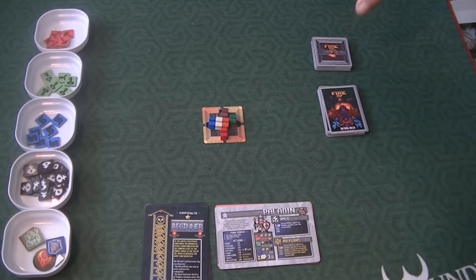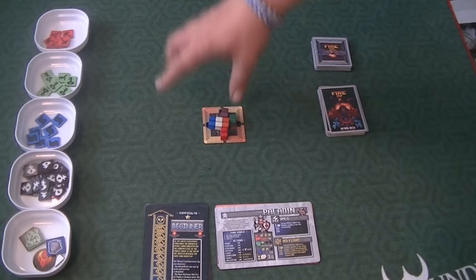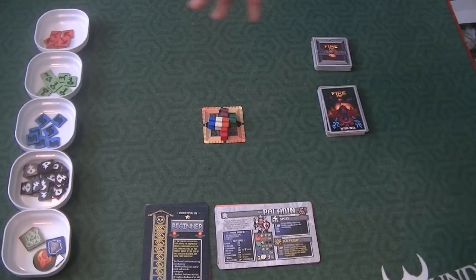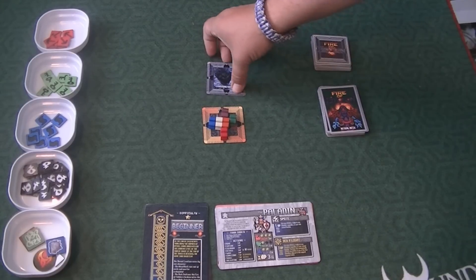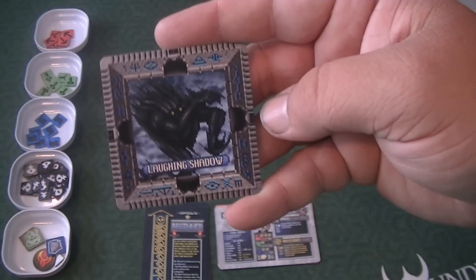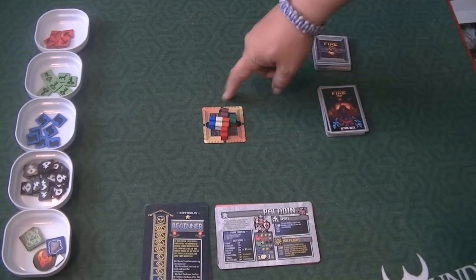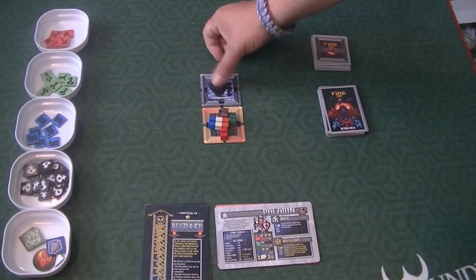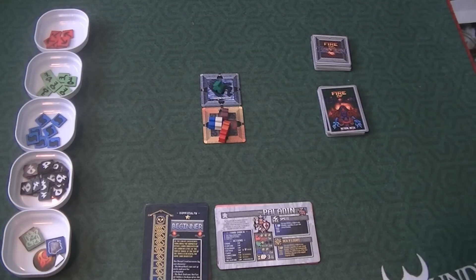The way this game is played is that each person will take a turn and move their hero out into the dungeon. The dungeon is created by drawing these tiles and then exploring and placing them. You'll notice that not all tiles will have an entrance on all four sides like this one does. You place a tile, say you're exploring in this direction, then move your meeple onto that spot — unless you have a rule or skill that allows you to not move in there.